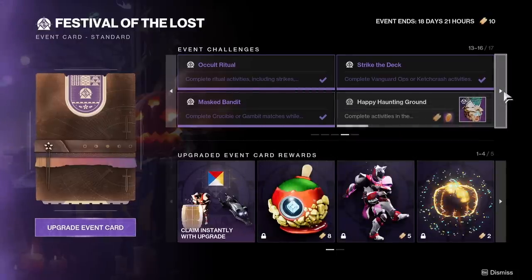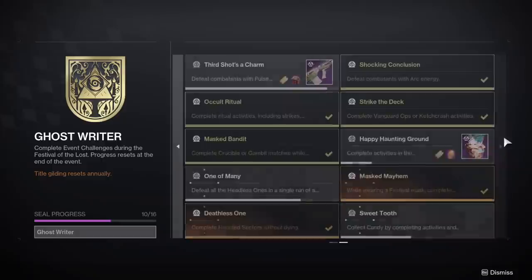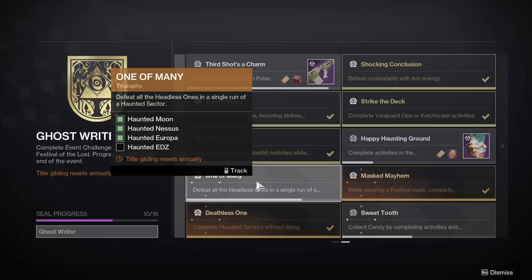Finally, we have the Gilded Triumphs. The most problematic one for people has been 'One of Many' — killing all headless ones in a single run of each Haunted Sector. 10 headless ones will spawn before the boss, another 5 during the boss fight, 15 total. You can't completely nuke the final boss, otherwise you won't get all 15 to spawn. On top of that, you need to tag every headless one with some damage to get credit — it's not final blows, it's just damage. That's the trick, that's why you're not getting completions. You gotta hit every single one. Slow it down, make sure everyone is tagging every single boss.